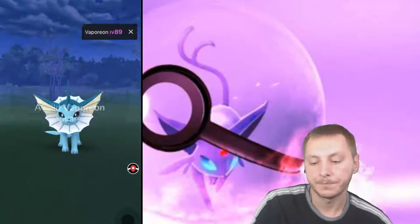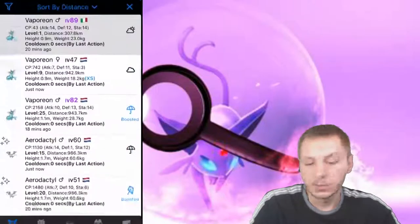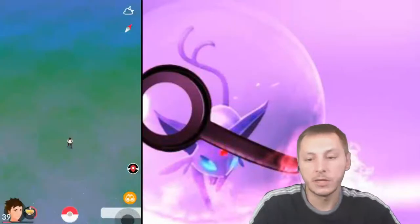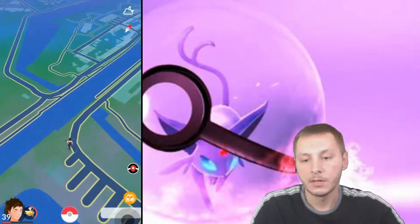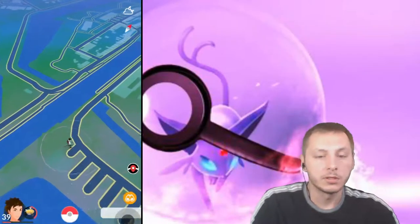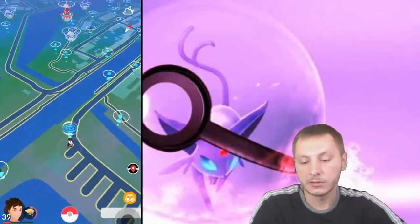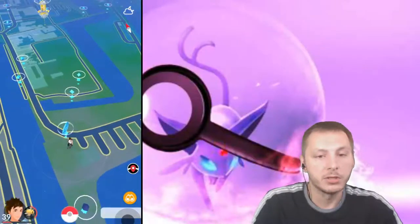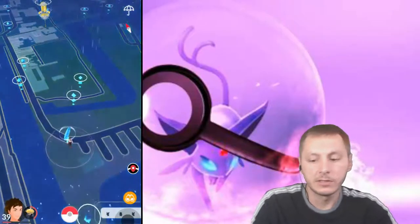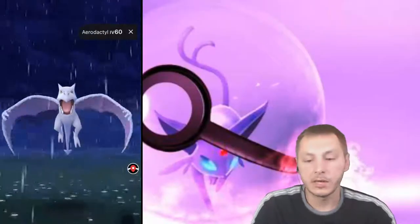So look, we got the Vaporeon over here. What is the CP of this beauty? It is 43 — what, 43 CP! Let's go check the next one. We got the Aerodactyl, and it might be a shiny. Let's see if it's going to be a shiny Aerodactyl. I didn't get one on the first encounter — I got an Aerodactyl in the Safari Zone but clicked on it and it was a shiny Aerodactyl, which would have been shiny number three. No, it is not shiny.